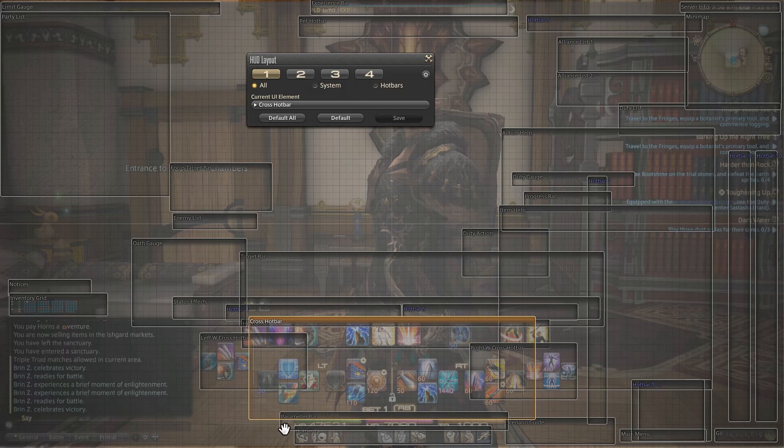I have my left W cross hotbar over here, and my right W cross hotbar over here. I have them offset a little bit — that's just my personal preference. Right in the center I have my cross hotbar, followed by my parameter bar and a couple of emotes. The rest of your UI you can configure any way you want, but the reason I have all of this information boxed into what I call a square...